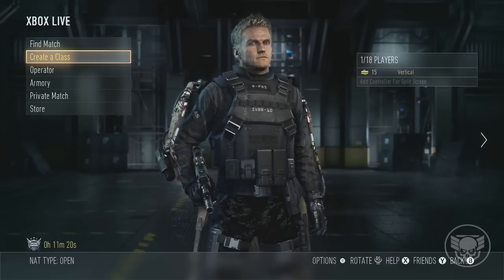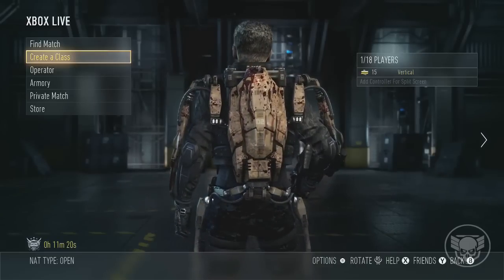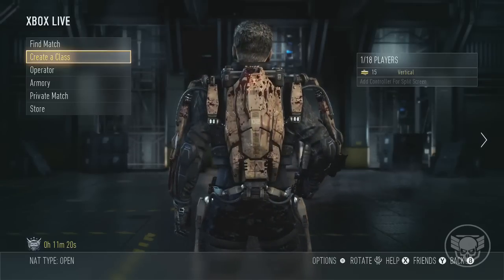Basically it's one of the last missions, it's called Riot, and when you complete that Exo Survival Mission you actually get this awesome cool looking Exo Suit. It kind of has like a skin tone to it with like blood splatter all over it and it just looks freaking awesome.